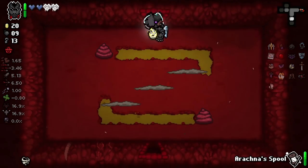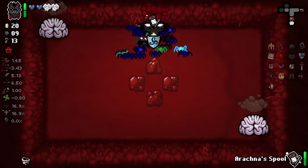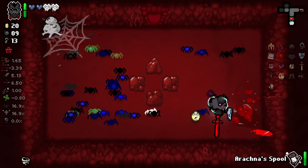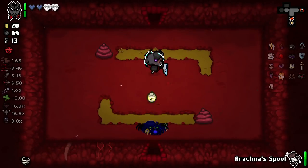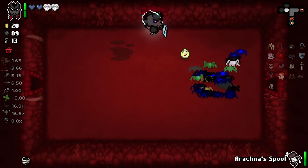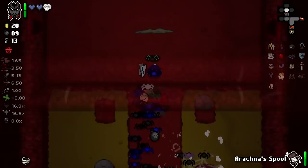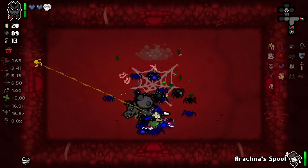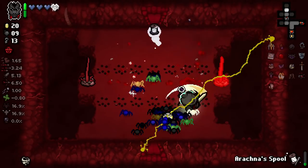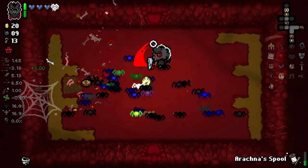It seems that enemies that split into other enemies don't really create any more web sacks, which is probably a good thing. Otherwise certain enemies — like the little spider sack enemies — you could get ridiculous from. The cube battery is just killing things before I can use my sack sometimes.